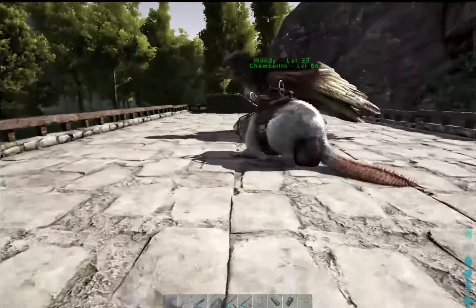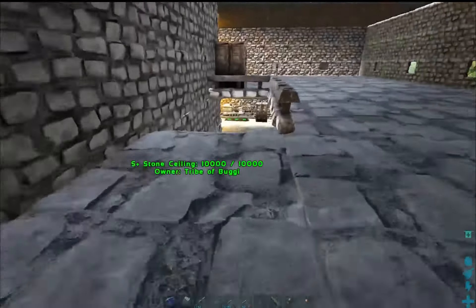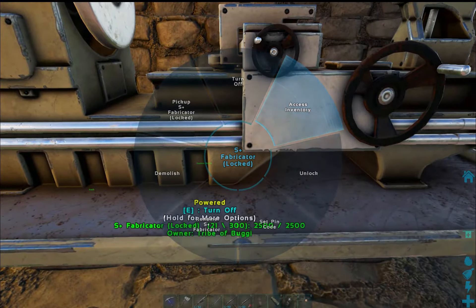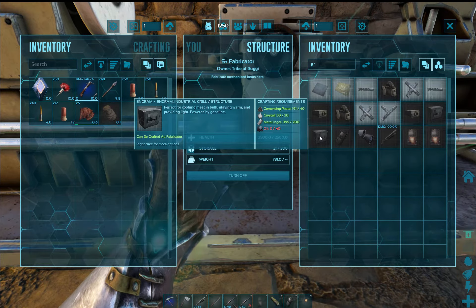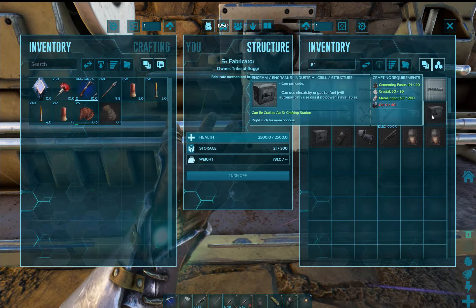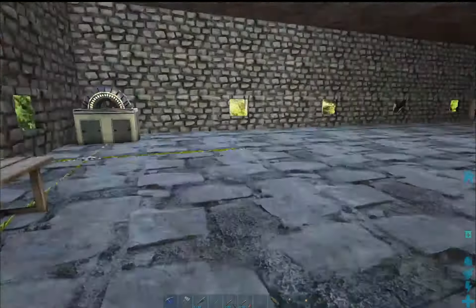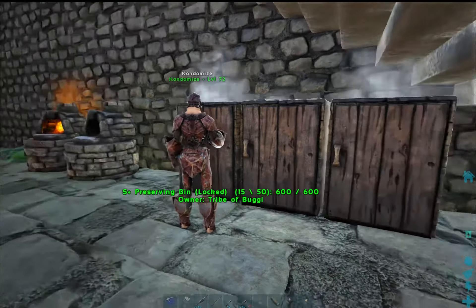With that in mind, I'm going to go see if we can get the industrial grill built, because we might have enough material to craft up the polymer that we need. We actually have enough meat — we have enough to make the industrial grill except for oil. Do we have any oil lingering around? I think we have some in a preserving bin — yeah, we just need one stack.